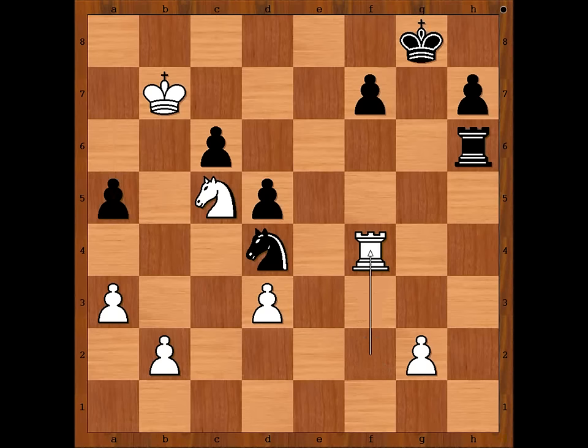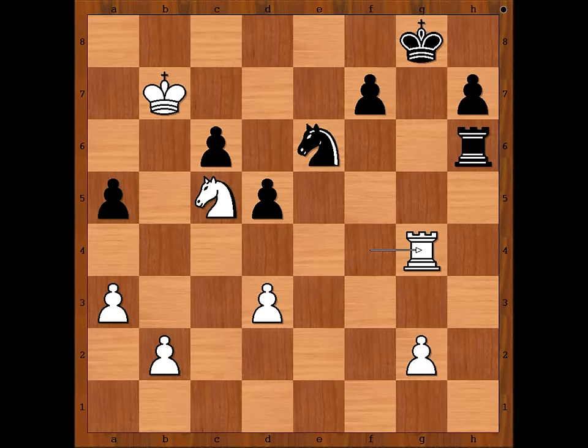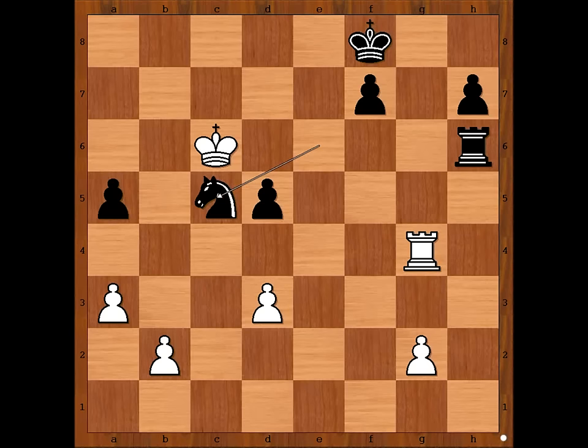If Knight to C2, then King to B6, Knight to E3, King takes pawn on A5, creating a dangerous passed pawn on the A file. So we have Knight to E6, Rook to G4 check, King to F8, King takes pawn on C6, Knight takes Knight on C5 check — not from the Knight, from the Rook. King takes Knight. The dust has settled.